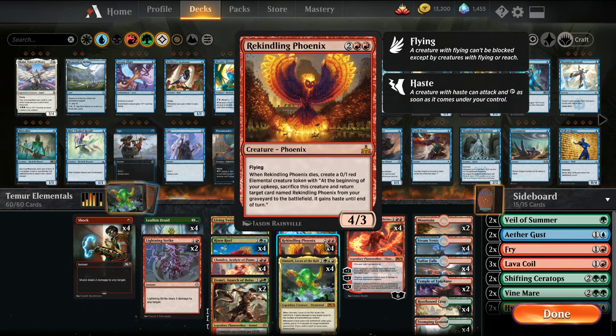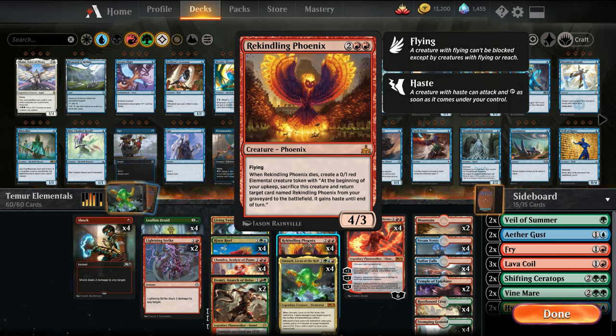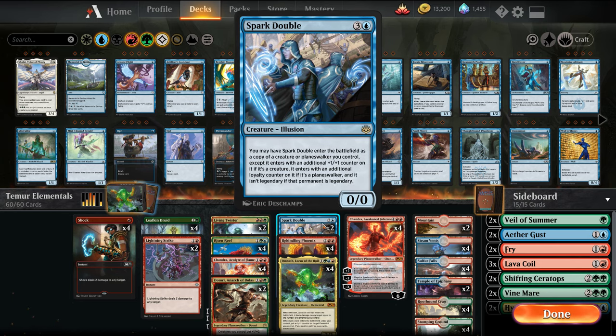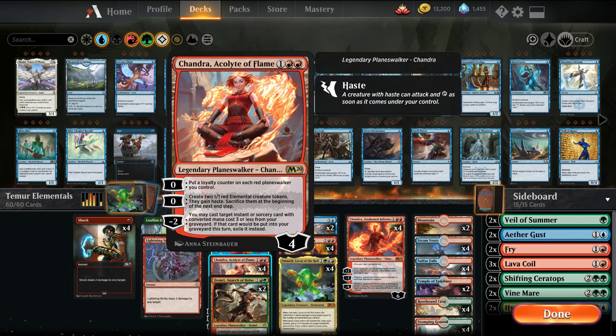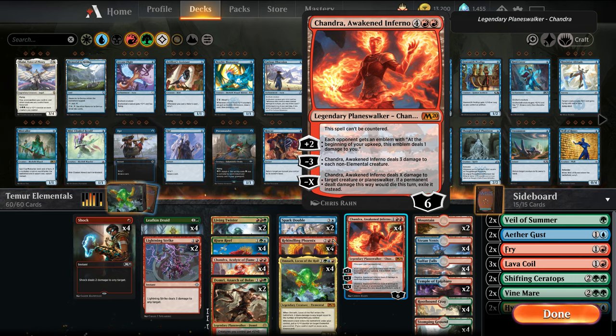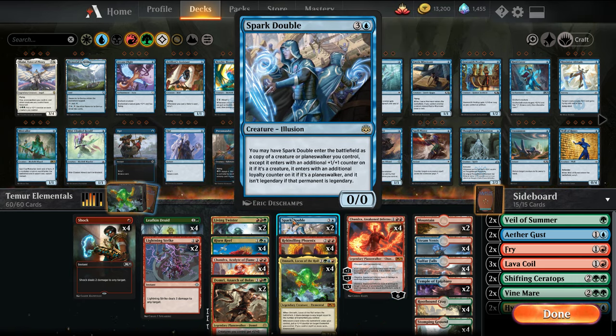There are instances where you can play Omnath, play a land, and put a counter on the Phoenix egg. It does sacrifice, so you don't keep it, but it helps in a pinch if they exile your Phoenix. I'm also playing two Spark Doubles in my list. One of my favorite plays is playing Chandra, Spark Doubling the Chandra to get four 1/1s each turn, or doubling up on Omnath to get two Omnaths. It's been a pretty flexible card.